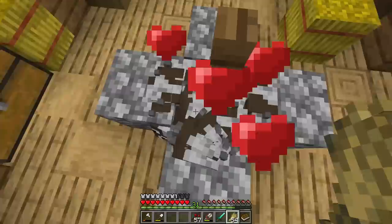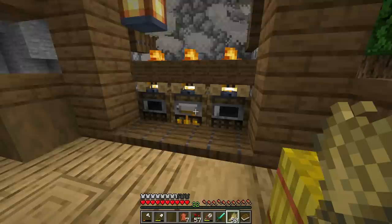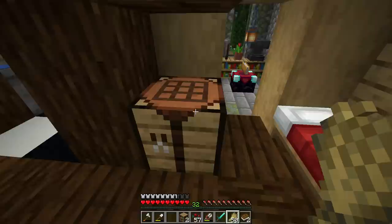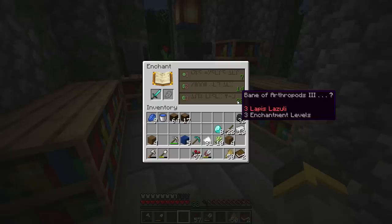The cows are ready to work again. After another run we get seven more leather and a stack of raw beef. The raw beef goes in the smoker to cook — steak is the best food in Minecraft. That gives us enough leather for two more bookshelves.